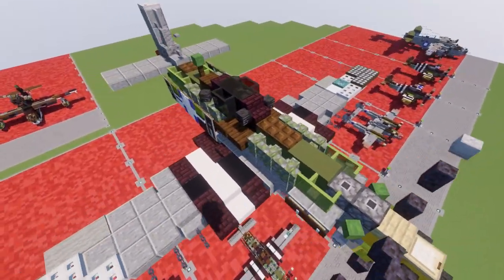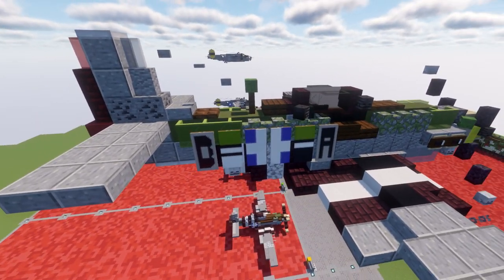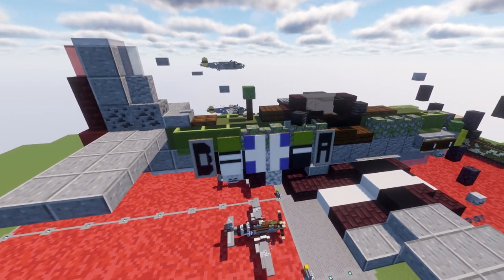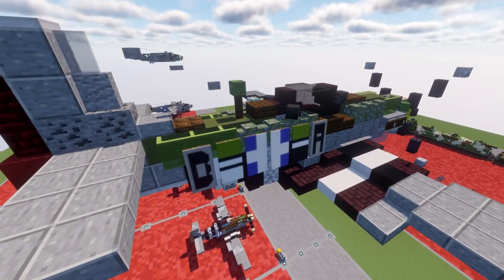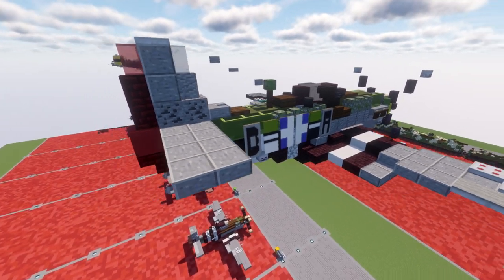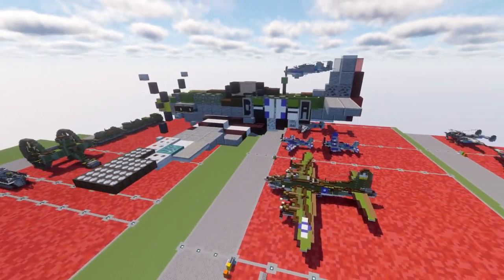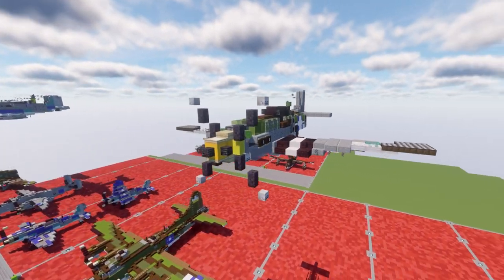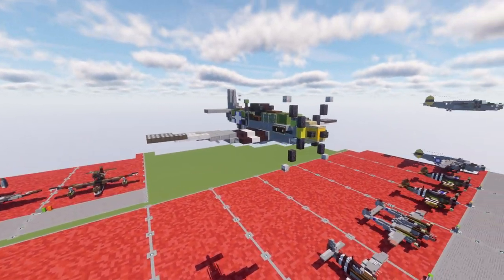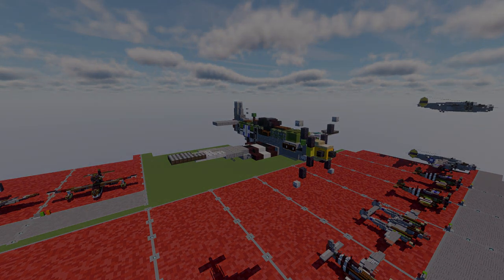Lots of good details: you have your .50 caliber machine guns, the props, the national star insignia used on the aircraft on the side, the lettering on the aircraft and the tail. Just a lot of really good detail and a beautiful model. That's going to make an awesome addition to any of your World War II worlds, even into some Korean maps you may be working on. Anyway, that's it for this overview. Let's move into the tutorial for the in-flight P-51D Mustang.